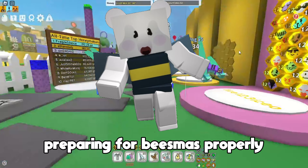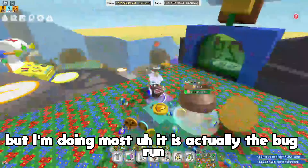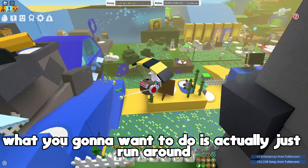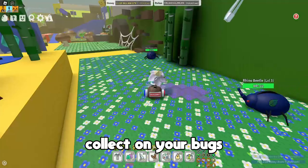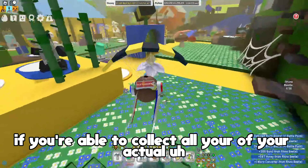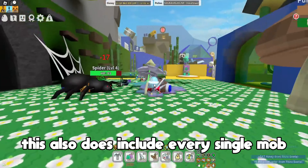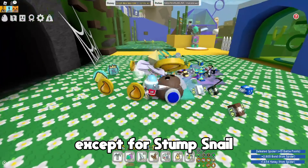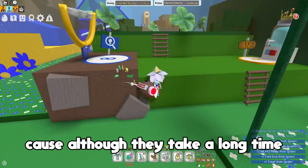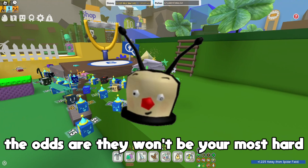The first one I'm going to go over is not costumes - I am doing those - it is actually the bug run. What you want to do is just run around and collect your bugs. You've heard it from everyone else: if you're able to collect all of your mob kills, you'll have a chance of getting a bunch more materials. This also includes every single mob except for stump snail, and also includes your tunnel bear as well as king beetle.